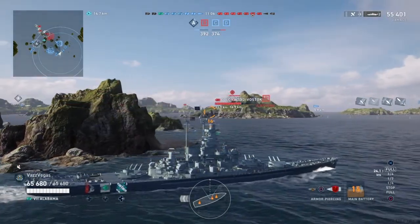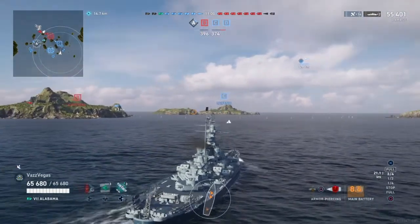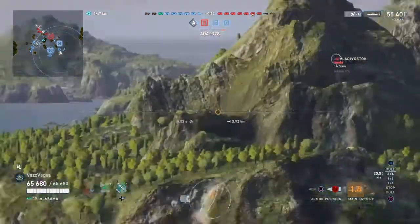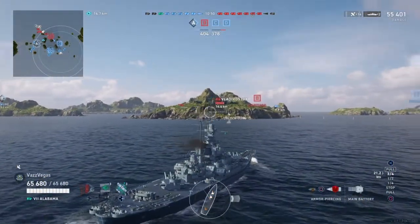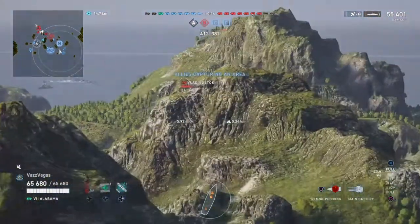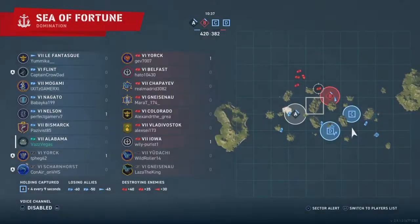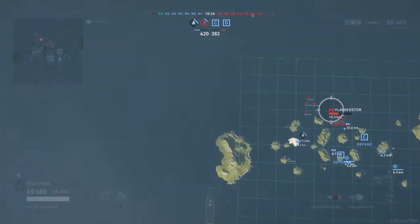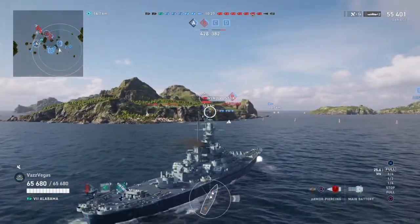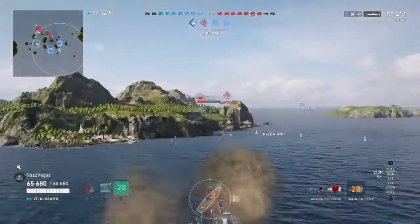That brings us to our third point — the flank abandonment. Their entire team has abandoned this side of the map and congregated over in the west portion. Because of that, they have no one spotting over here, and we haven't exactly been hiding. It's been almost five minutes into the game and we haven't even been detected yet, never mind shot at. You can't shoot what you can't see, but you also can't defend yourself against what you can't see either. We brought up the map to figure out what the enemy team is doing all bunched up together — it's almost baffling. You can just sail straight forward and not run into anything.